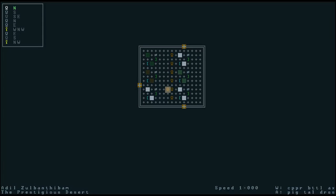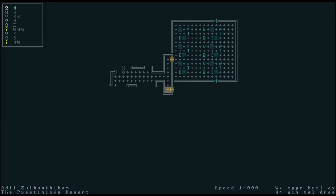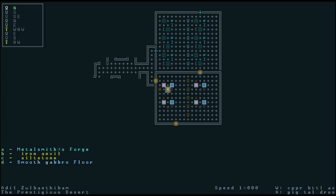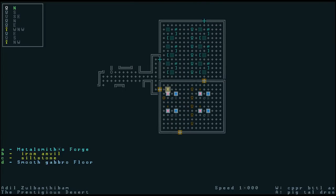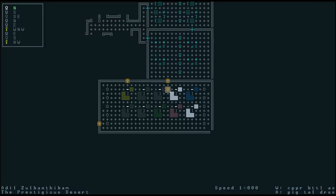Let's move around using the numeric keypad — if you experiment, you'll figure it out. I use VI keys with ALT. What most people tend to do is try to get out of the fortress as quickly as possible, because fortresses are very confusing. Computer-generated ones can be especially confusing. This here is a metalsmith forge — probably they're all metalsmith forges. There are some nice statues of sheep and things.